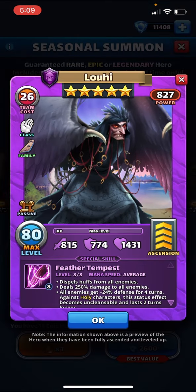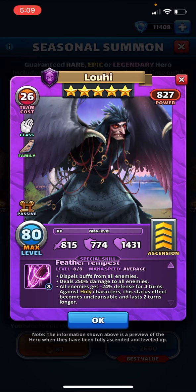All enemies get minus 30 accuracy — hitting three targets but with decreased accuracy to all, which is pretty nice, and that is two turns longer for fire. Next, average speed monk — dispels buffs first, deals 250 to all. That's similar damage to Wolfgang, which is pretty decent. All enemies get minus 24 defense for four turns, lasting two turns longer on holy characters and in addition being uncleansable.